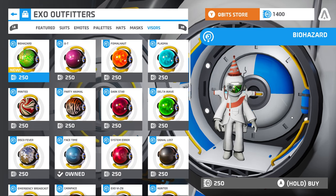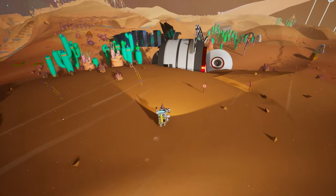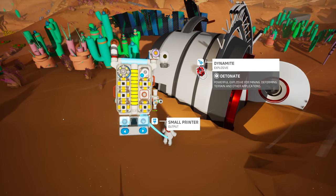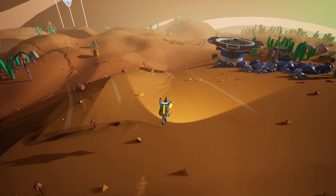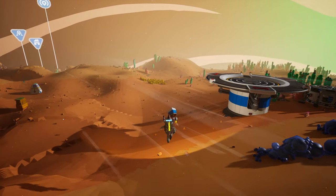This update also brings about the return of the EXO Salvage Initiative limited time event. You can collect debris bundles and scrap to unlock rewards. You'll get 25 points for a debris bundle, 50 points for a scrap nugget, 100 points for a tier 1 debris package, and 300 points for a tier 2 debris package. Attach the scrap or debris to your exit request platform to redeem your points.